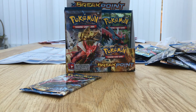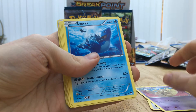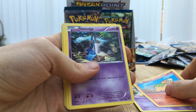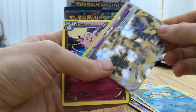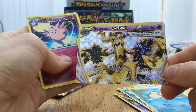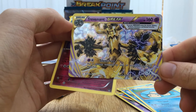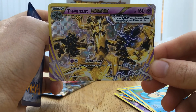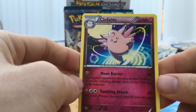A Dunsparce, a Doublade, a Lapras, an Espurr, a Numel, Honedge, Shellder, Tympole. Oh yes - I see a BREAK card! A Trevenant BREAK - I've never had a BREAK card from a booster pack before, so that is exciting for me. This is my first one. Trevenant BREAK, it looks very nice. And we've got Clefable as a Rare.